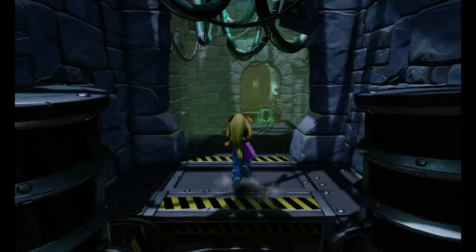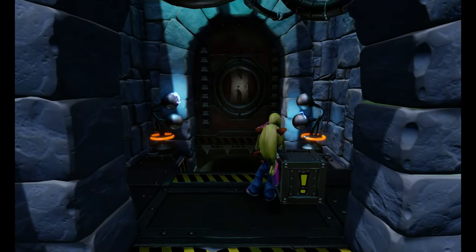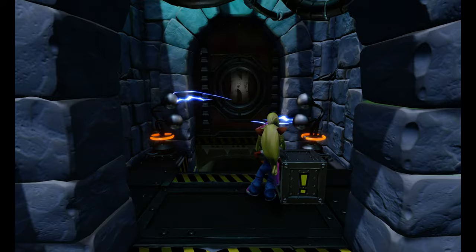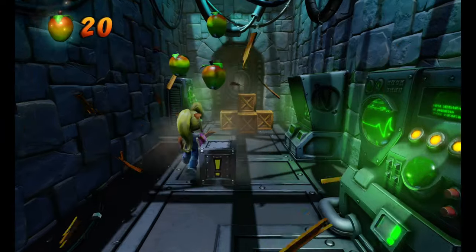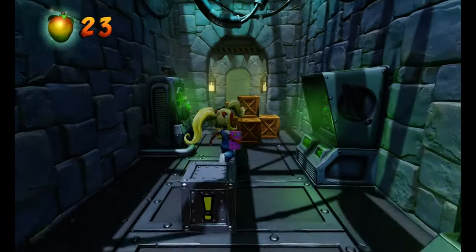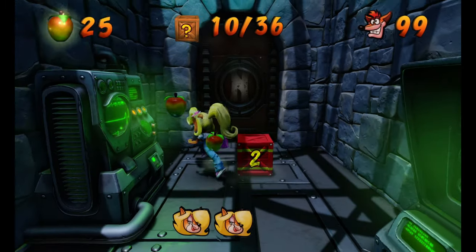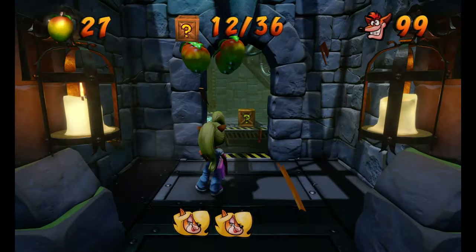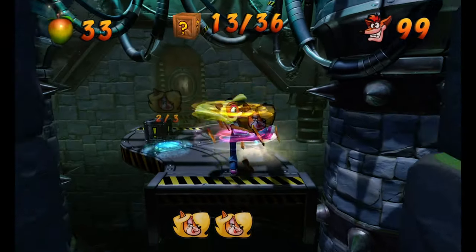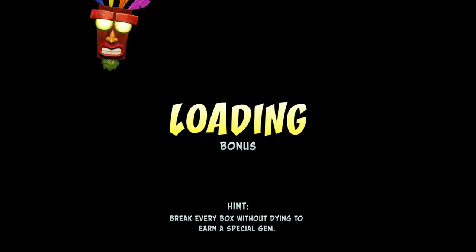Just like that. Be careful with this slime here — you can jump on top of him if you want. Again, one, two, three — wait for it — one, two, three, spin. Now there's a switch here, but there's a TNT present, so be very careful there. Now we can make our way through. There's going to be our 12th box. This is going to be the final Tawna token of the level. This level is pretty short, but it's challenging, obviously.